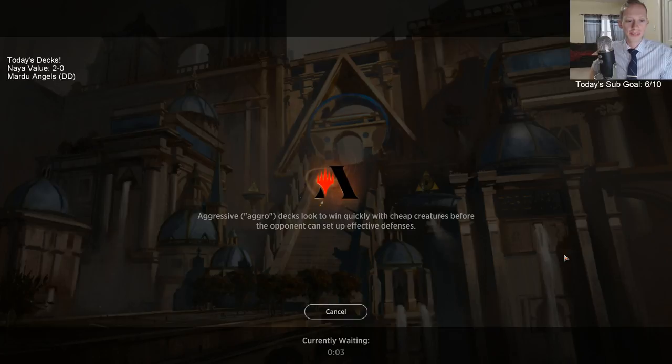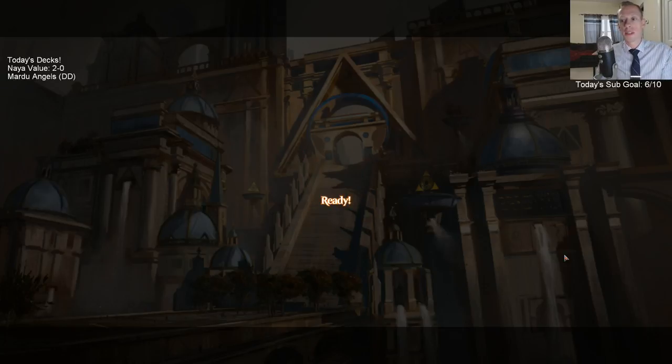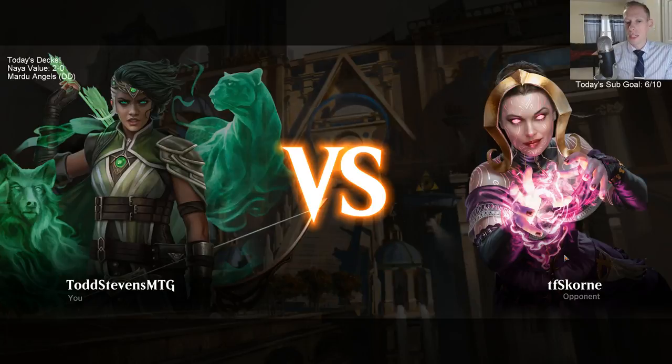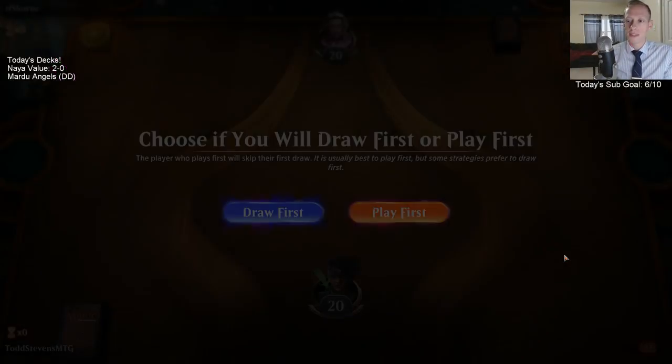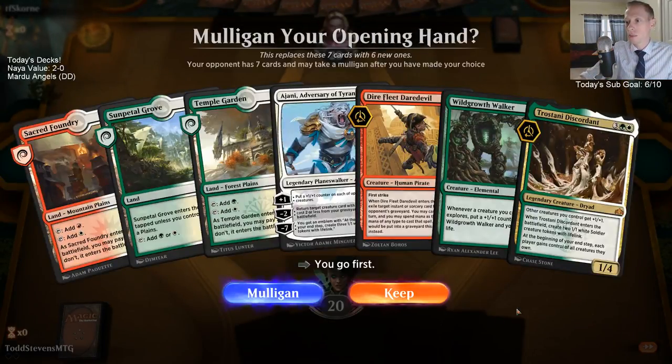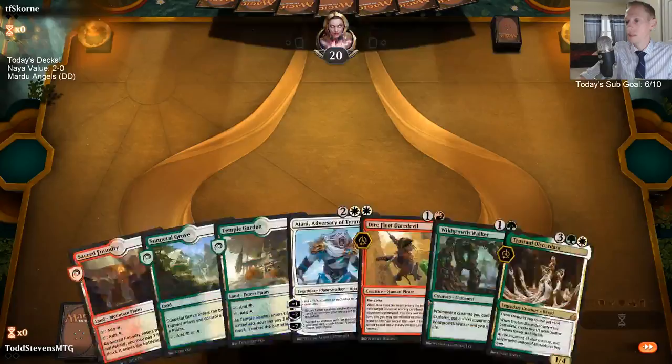Mana abilities are things that produce mana — like tapping a land, where you add mana to your mana pool. Things that cost mana to activate are not mana abilities. That's what a mana ability means — when you add mana to the mana pool.